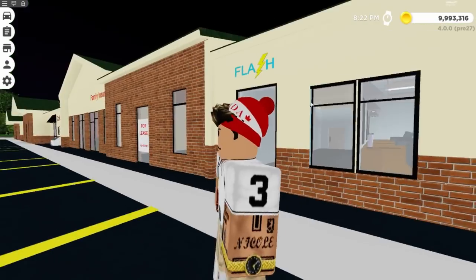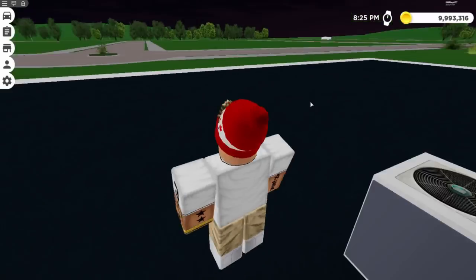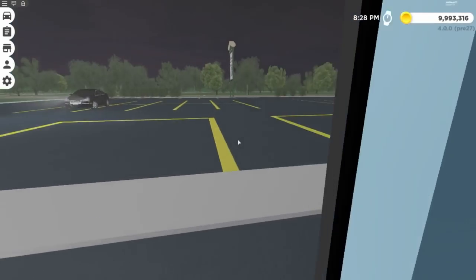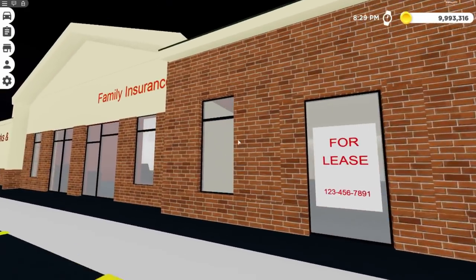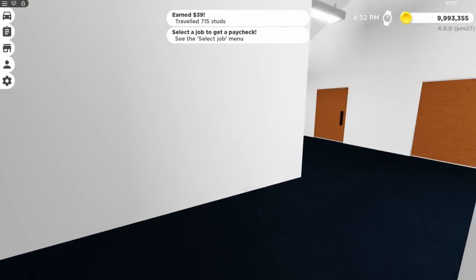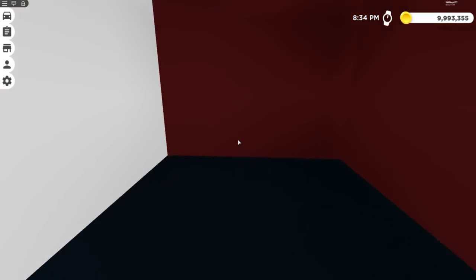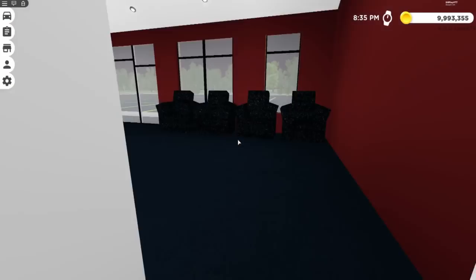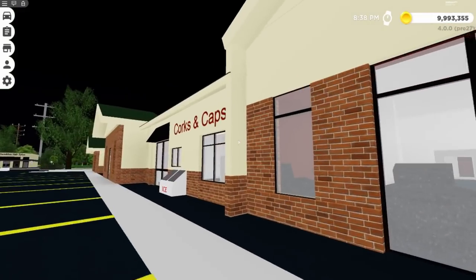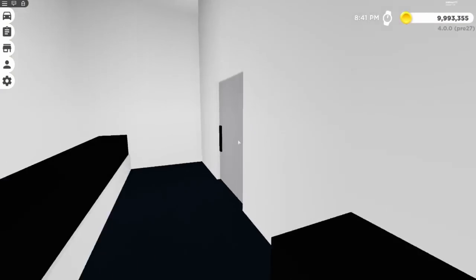There's a store called Flash - not sure what that is. Next is Lee's Family Insurance with little offices, a possible bathroom, and little chairs. Then there's Corks and Caps - I'm guessing that's a liquor store.